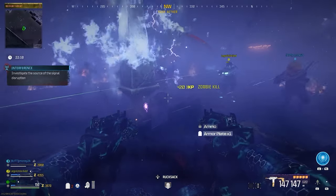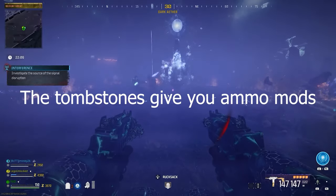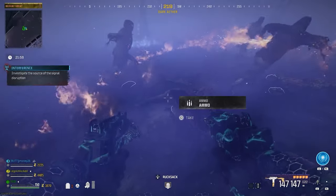Then go over to I8 on the map and you'll be able to complete the ammo mod pillar. There are tombstones around the pillar, and whatever color is around the ring indicates the ammo mod you need to get kills with. Once completed, you'll unlock the mirror.